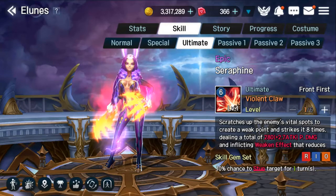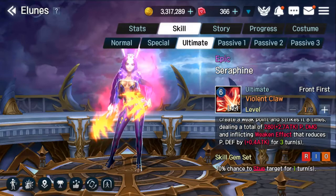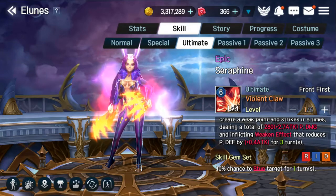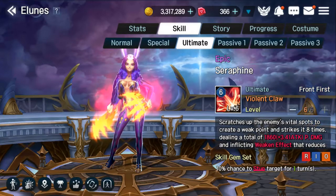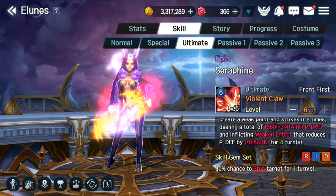Looking at her ultimate skill, Violent Claw, this is a very good skill for weakening targets. It is a multi-hit skill dealing 8 attacks, for a total of 280 plus 270% of her attack as physical damage. It also applies a weakening effect that reduces physical defense by 40% of her attack for 3 turns. As it is based on attack, giving her as much attack as possible will reduce the physical defense even more. Leveled up to the max, it does 1860 plus 341% of her attack as physical damage, and the weakening effect goes up to 80% of her attack — meaning it can reduce physical defense to 0 in many cases.